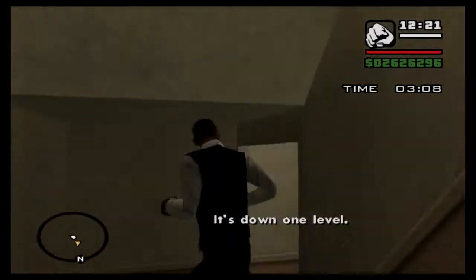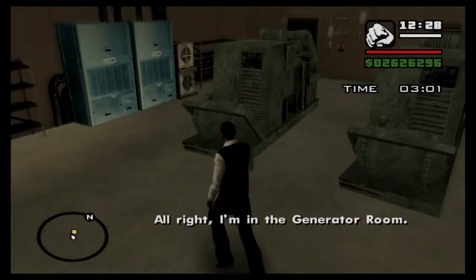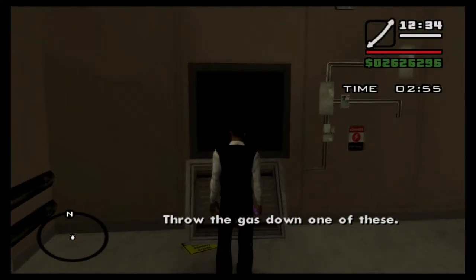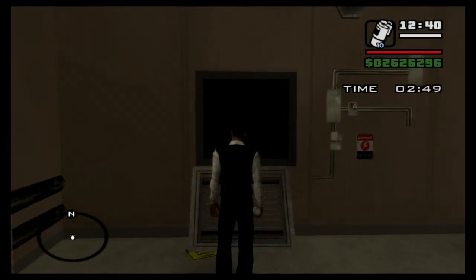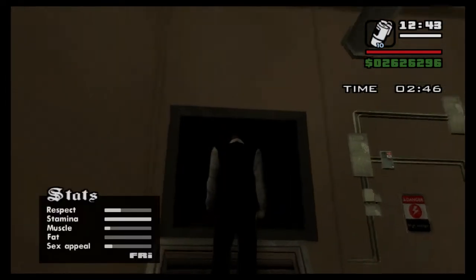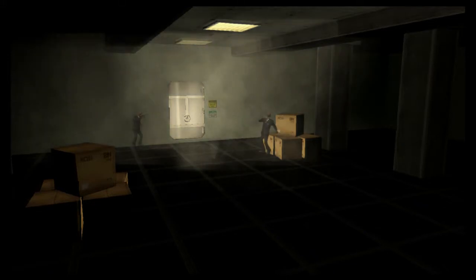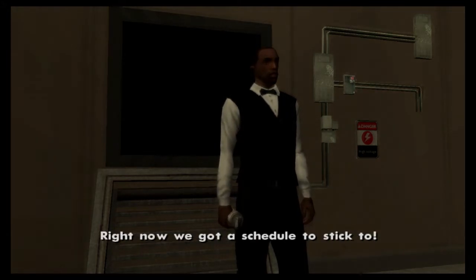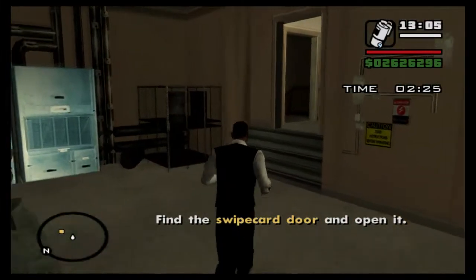Down one level - I'm in the generator room. We've got to throw the gas down here. Let's see if we can get this on the first attempt. There we go, that should disperse. Now find the swipe card door and open it.